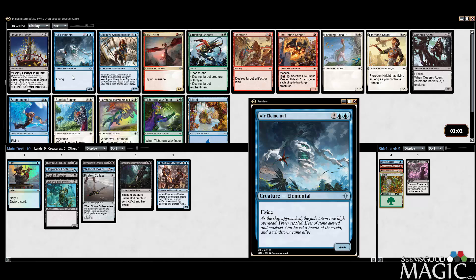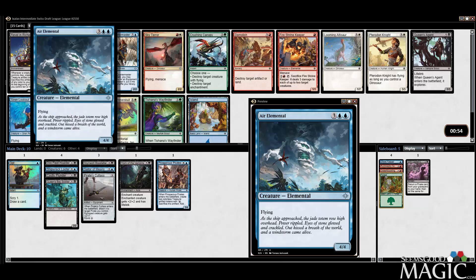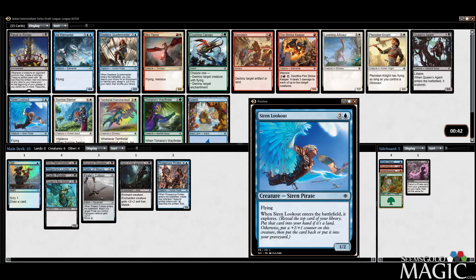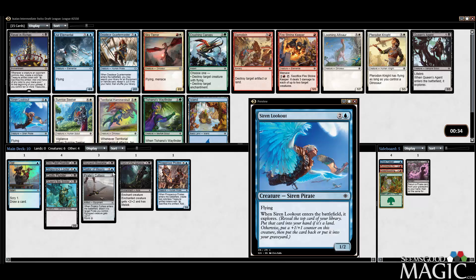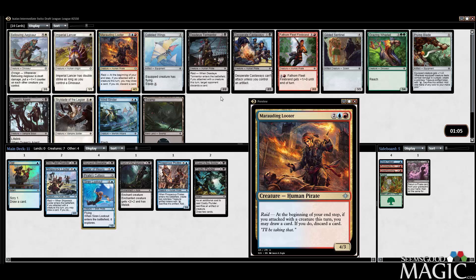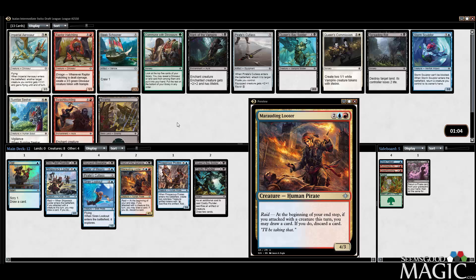We have some treasure generators which should make splashing fairly easy. Go for the Revel and Riches plan? Probably not. We can take the Air Elemental — there's also Siren Lookout. Air Elemental is pretty good, but so is Lookout. It's a pirate, three mana. Air Elemental is a five-drop, but it's a big dude. Pretty tempted to still just take the Lookout — keep our curve low. Pick up another Cutlass along the way, find some tempo cards. We're going to take the cheap Siren flyer. I'm totally willing to splash a Marauding Looter — I think this card is pretty fantastic. It's also a pirate, pretty easy to splash. We're going to take the Looter. This is one of the reasons to splash.